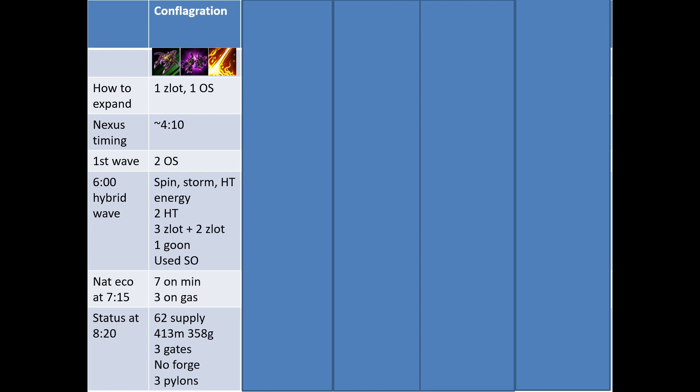For all five runs, I was able to get Spinlot, Storm, and High Templar energy by the time the six-minute hybrid wave reached my base. For Conflagration, I had 2 High Templar, 3 Zealots, and 1 Dragoon. I warped in 2 Zealots during the fight and used Shield Overcharge. By 7:15, there were 7 probes on minerals and 3 on gas. At 8:20 — a bit after the Thrasher spawned — I had 62 supply, 413 minerals, 358 gas, 3 gates, no forge, and 3 pylons. I had 3 pylons because I wanted to build cannons on the sides to catch the trickles.